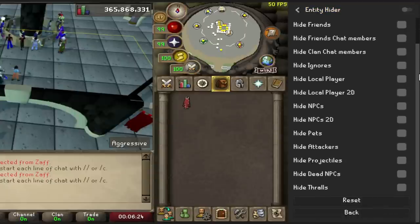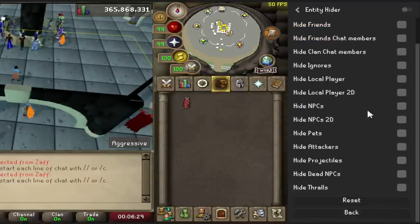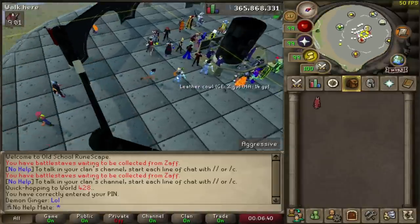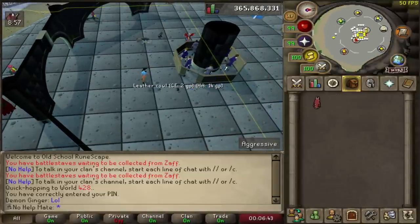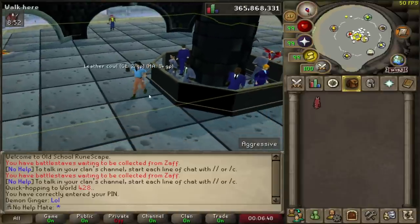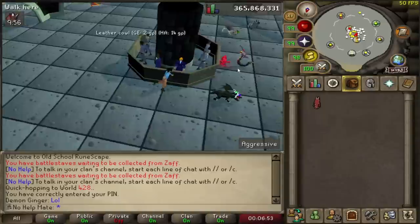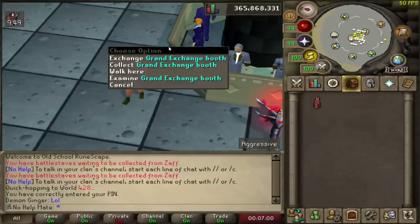The next one is called Entity Hider. Basically you can choose exactly what you want to hide — right now I only have it hiding other players. This is very useful in scenarios where there are a lot of people around and you want to be alone. You can also remove pets. It just hides the other players — they're still there and still chatting — it just makes the area look a lot more empty. Sometimes it even boosts performance.